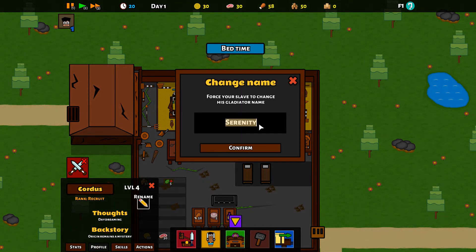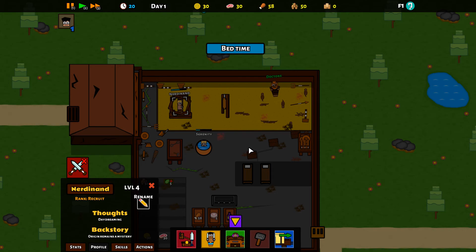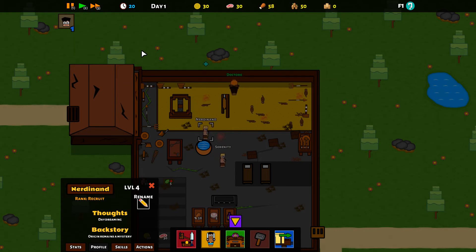Let's change your name — profile, rename. We've got Nerd And And — we're going to go with Nerd And And and Serenity. Bedtime — put your gladiators to sleep. All the gladiators heading off to bed. We didn't spend all of our action points, which is a bit silly — we'd probably have been better off spending those action points every time to get as much out of them as we can.